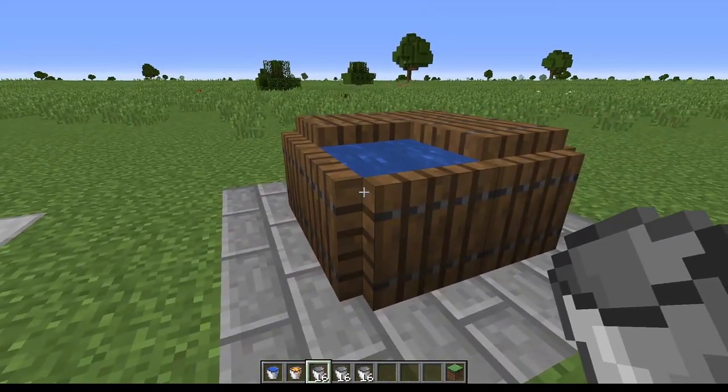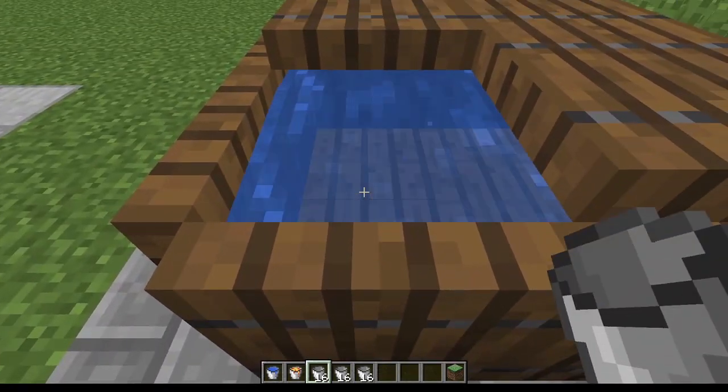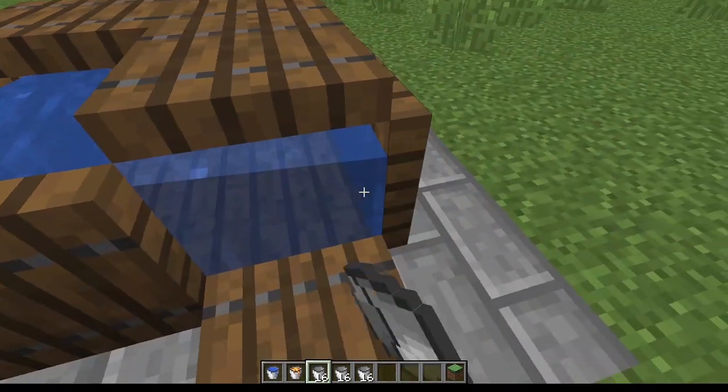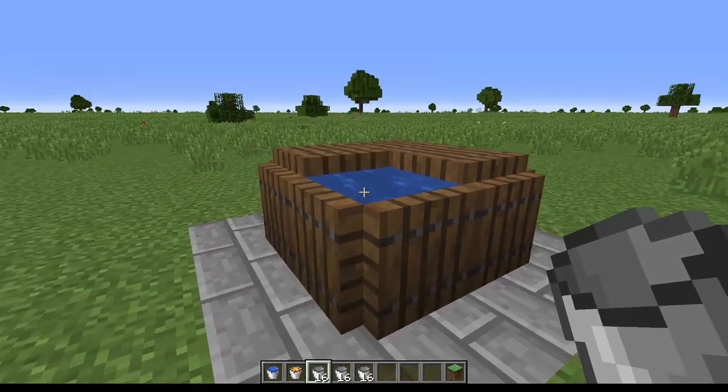Next, using just hatches, we can actually create what almost looks like a big barrel of water here, which is also an infinite water source. We can just take as much water as we need out of here, and you can open up these sides here as well and just take from there too. Just an infinite barrel.